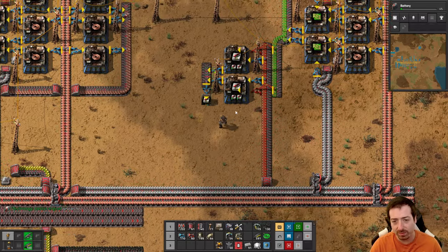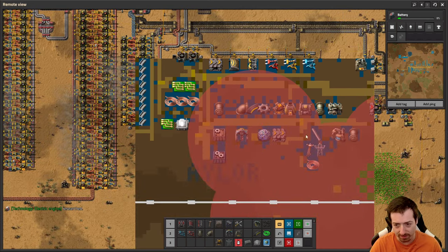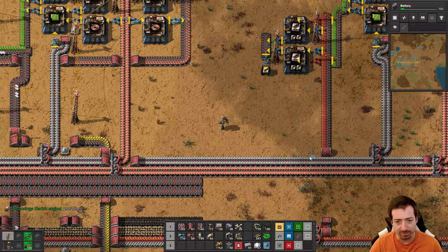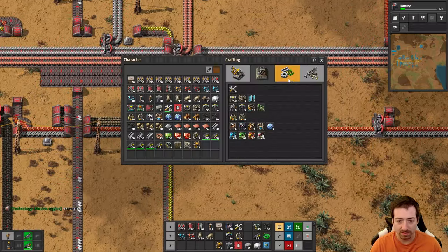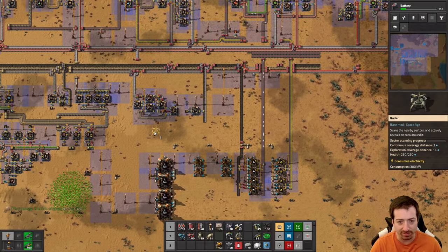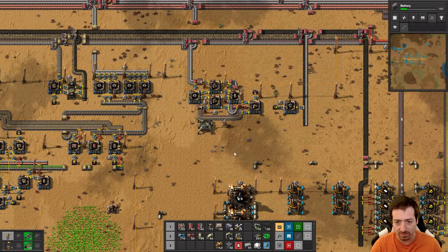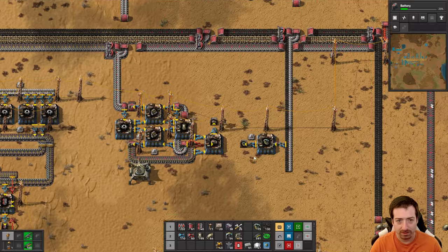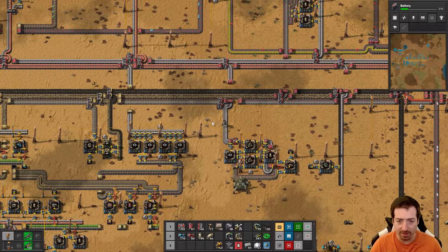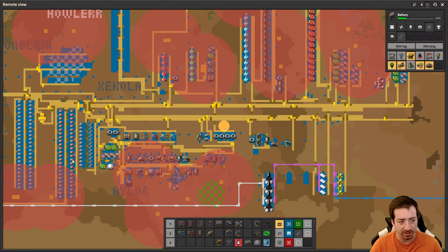I could put quality into the machines that make the resources that make the power poles, but the problem is then we've slowed down that entire production line by 10%. There are plates I'm not going to easily get quality on right now until we get electric furnaces, and even then we're sacrificing not putting other modules in there.